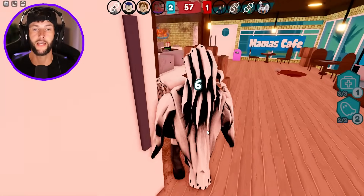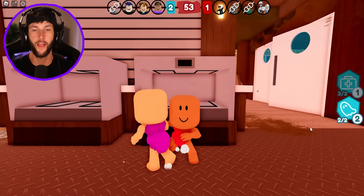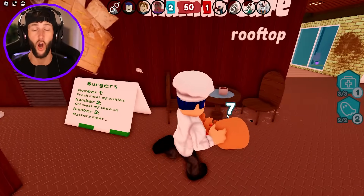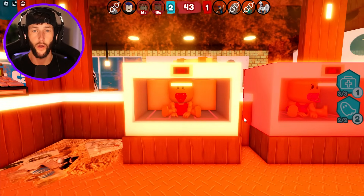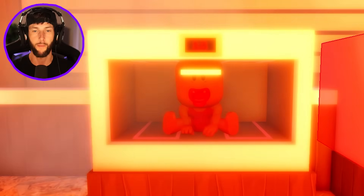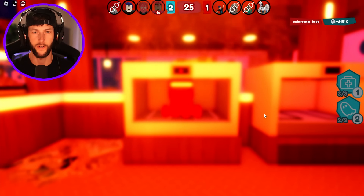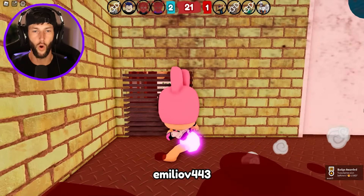Round number three and I instantly get caught. Please don't throw me off the edge — I'd rather be placed in the oven so I can get saved by my other baby friends. I'm getting caught so fast! Put me in the oven. There we go — 20 seconds until I actually roast like a chicken. Look at me in there with my pacifier — please help! The timer's going down. I just got baked. Nobody saved me.